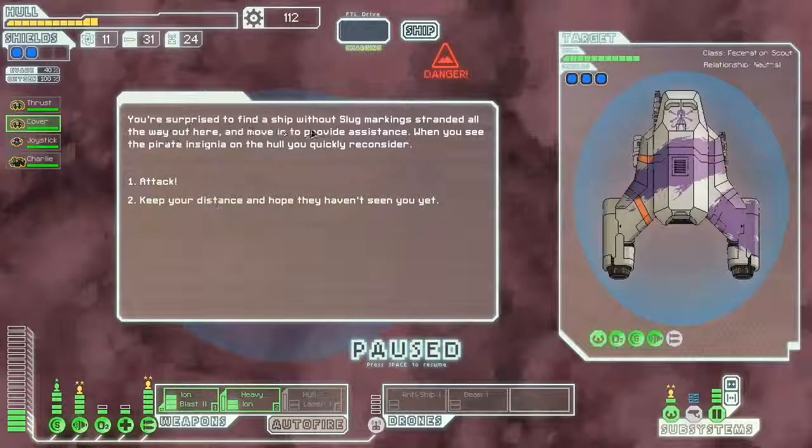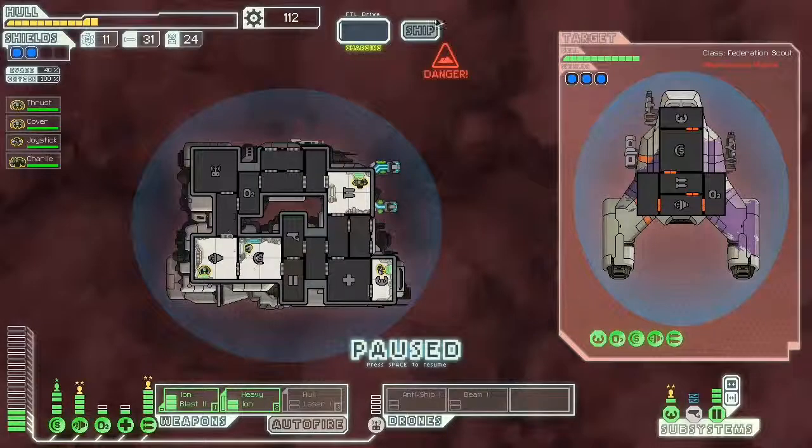You're surprised to find a ship without a slug marking stranded all the way out here and move in to provide assistance. When you see the pirate insignia on the hull, you quickly reconsider. I can attack or keep my distance and hope they haven't seen me yet. Let's attack — because I like killing pirates. I should actually watch my hull though, because I'm taking lots of damage, but I should be good to take out this guy.